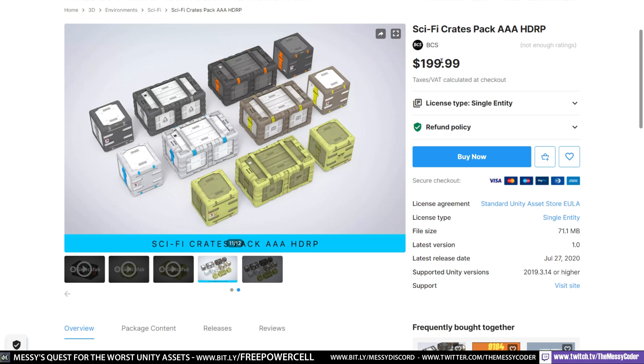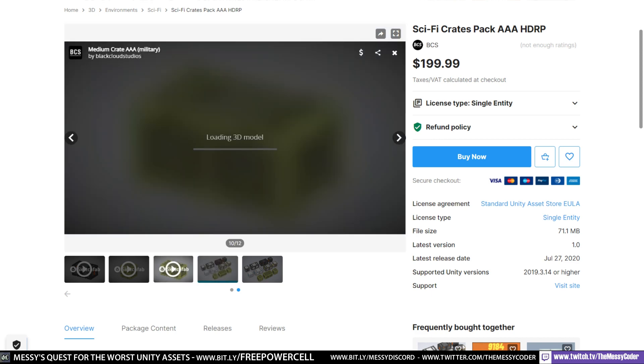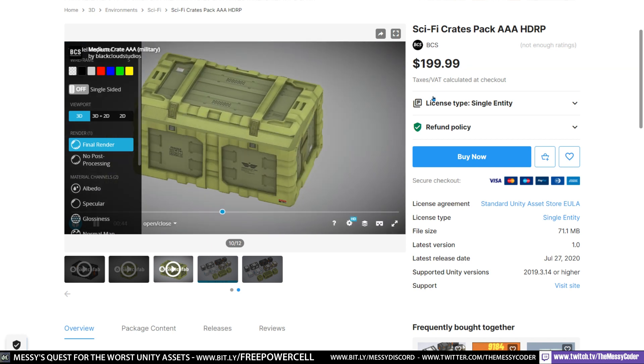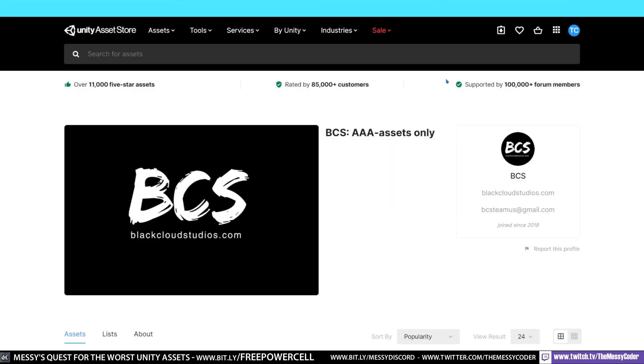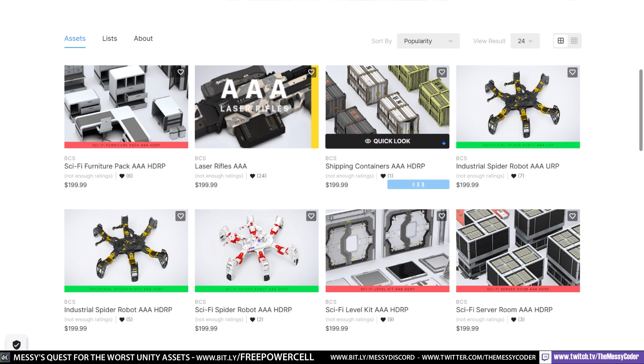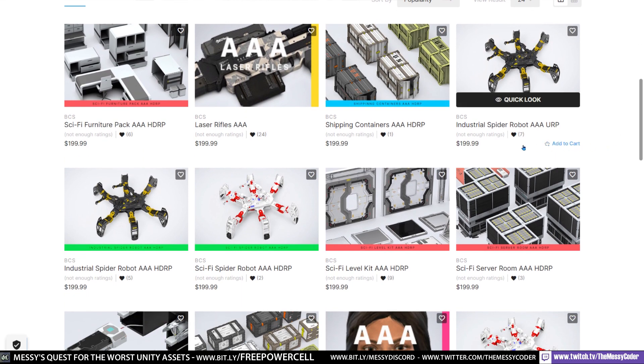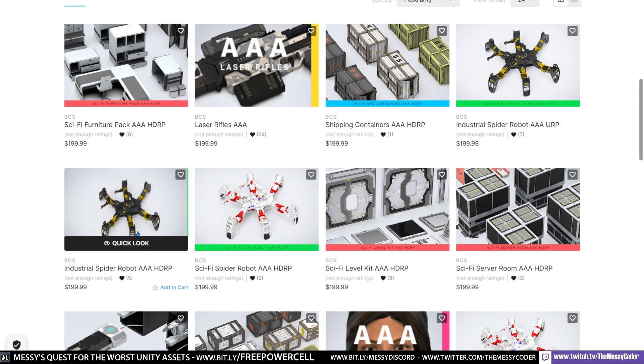Sounds like somewhere you get your sofas from. They've got $199.99 for a collection of Sci-Fi Crates. And while they are beautiful HDRP AAA crates that open up, I wouldn't say they're the worst thing on the asset store. Not when BCS has so many other assets we can choose from. Because BCS is offering you not only $199.99 for this URP robot, but the same robot in HDRP for $199.99. Maybe if you buy it, you get this one free in an upgrade — we don't know because they don't tell us that at all.